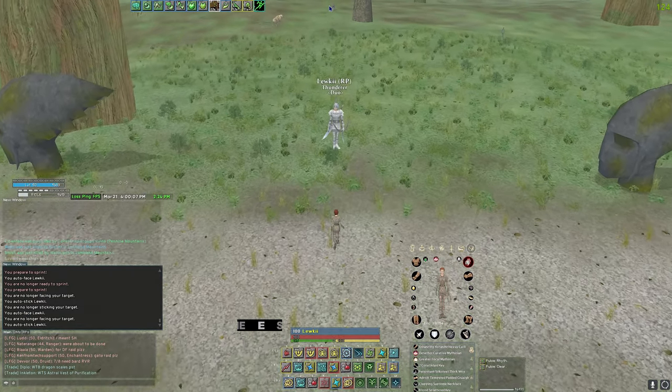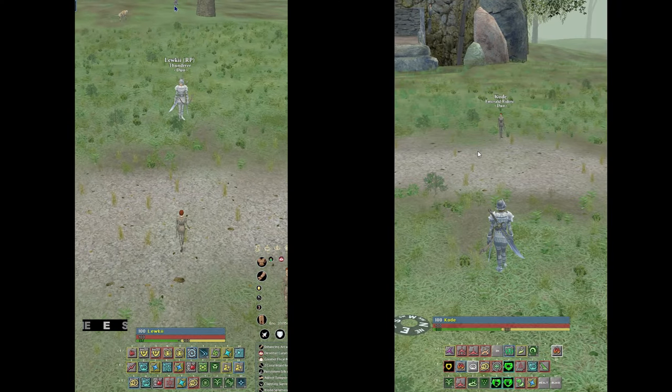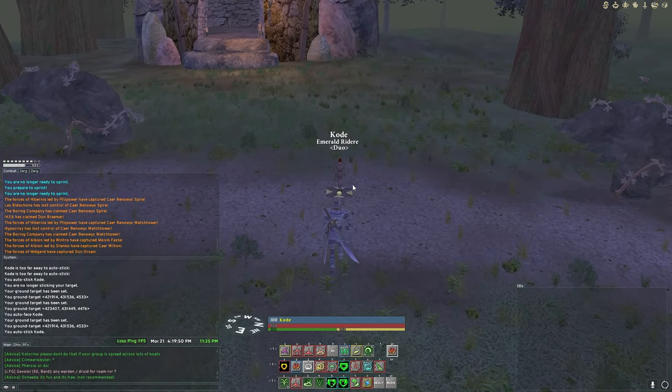When you stick, your character goes straight to that max speed, also applying speed modifiers like SOS and sprint, bypassing the acceleration. You'll notice that you can stick at 750 units away, which means that you can stick to initiate movement from standing pretty much constantly during fights.